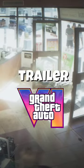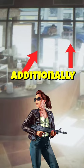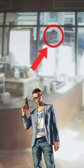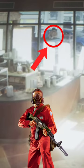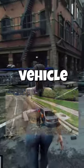In the alligator scene in the GTA 6 trailer, in the background, we can observe two cars parked at a gas pump station. Additionally, there's a person nearby seemingly filling up a truck with fuel. This suggests that the game may feature realistic detail, like refueling vehicles, adding depth to the gameplay experience.